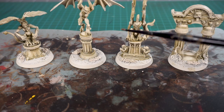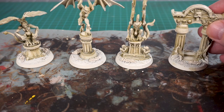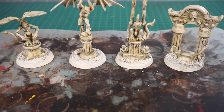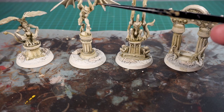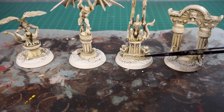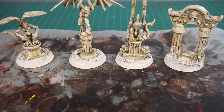With the wash settled in and the dry brush done, it looks really nice - this kind of living architectural type setup. I'm really liking that subtle, nice look to it. You can always go back in with a brush and just touch things up, over-brush with a wet brush on certain places you want to accent. Or if you want to darken something down you can always go back in with more Athonian Camoshade.